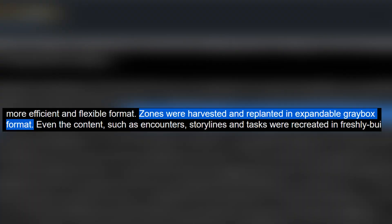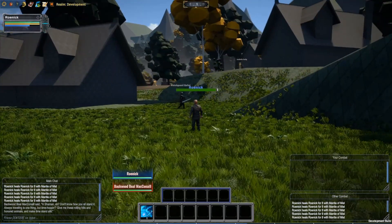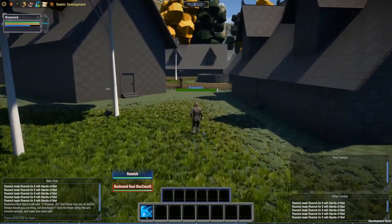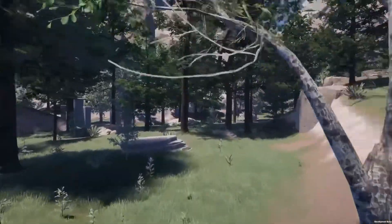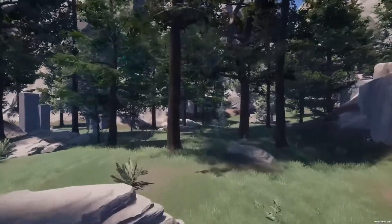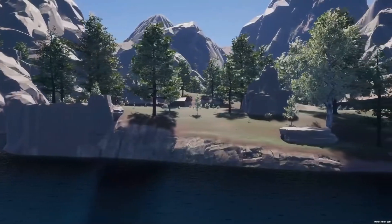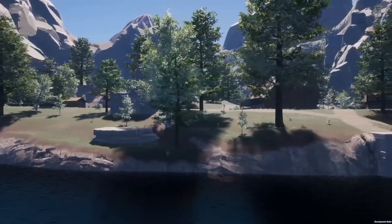Starting in 2020, Visionary Realms revisited the zones that weren't working with Unity assets and rebuilt them in a gray box state, at which point Throne Fast looked like this — definitely not as fun to look at, but at least the game ran better and was more customizable. It was a more solid foundation that could be built on. Fast forward to today and Throne Fast looks like this. It's pretty striking how quickly this came together when compared to the gray box state it was in even last year.